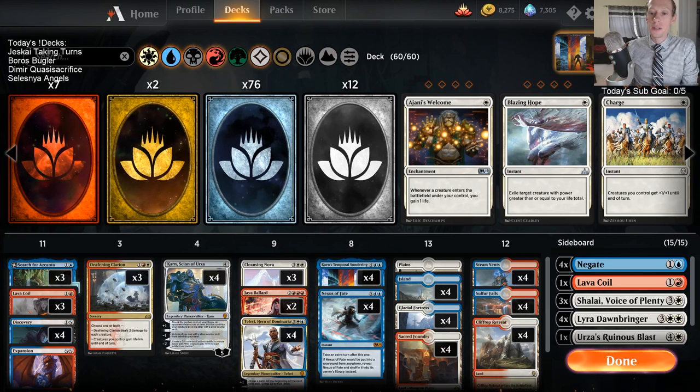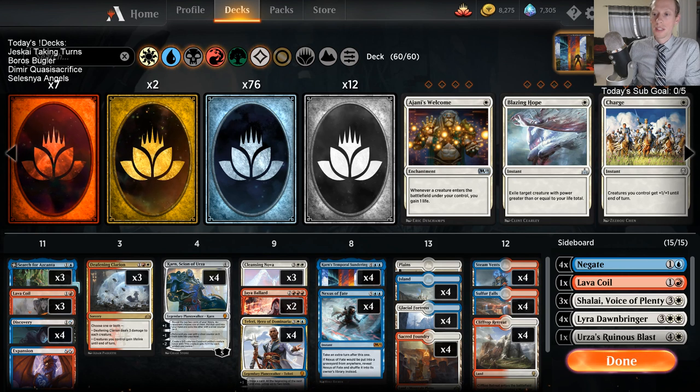Welcome everybody on YouTube and Twitch. We got another brew today - I decided to combine two of the last decks we've played. We did the blue-white taking turns deck with lots of legendaries, and we had a red-white Jaya deck where I wanted to play big expensive instants and sorceries with Jaya Ballard. They were both okay, but I feel like they were both missing something. So we're going to put them together and hopefully get the best of both worlds.